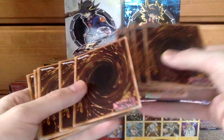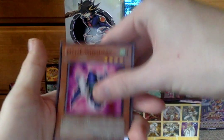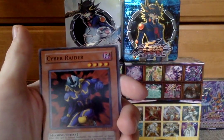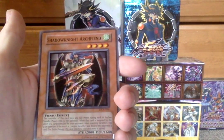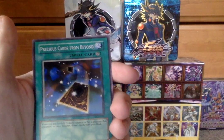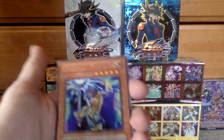Our final pack of Dark Crisis. We start off with Fairy of the Spring, Little Wingard, Vile Pawn, Vile Pawn Archfiend, Cyber Raider, Pandemonium Watchbear, Shadow Knight Archfiend, Precious Cards from Beyond — and another Precious Cards from Beyond, that one's a rare. Our rare is Guardian Trice — very cool. That does it for Dark Crisis.